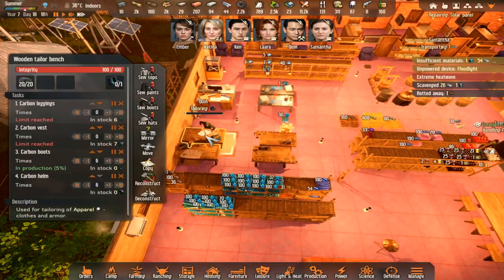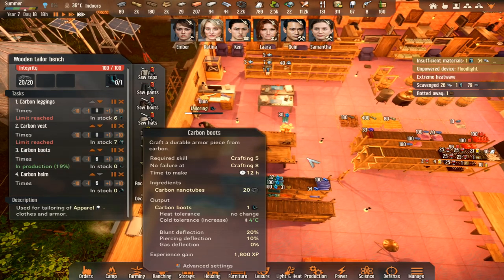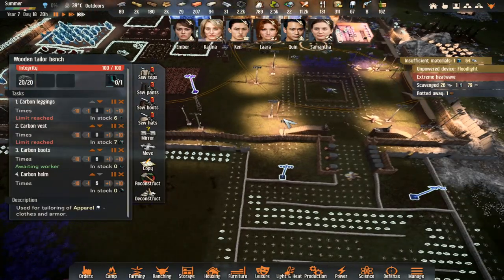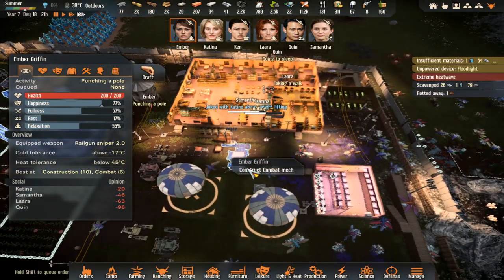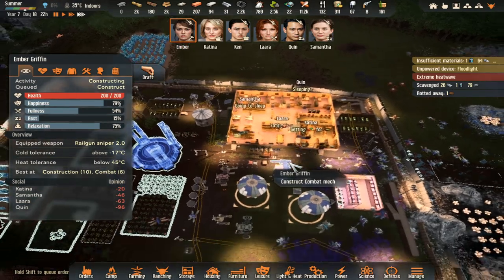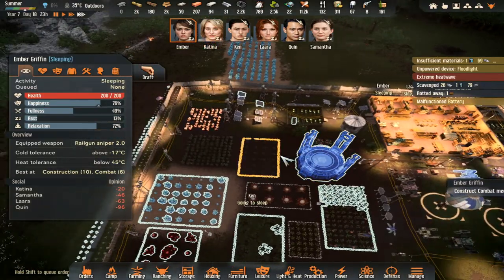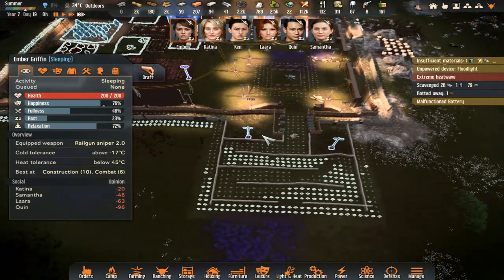Quinn, keep this going - carbon boots. We're getting through and then we can give them all nice new uniforms. For carbon nanotubes at the minute. Ember, you can go and construct the traps. Now she's going to sleep. We've got that door in here which is what I wanted. Now we can work on these two lights to light this area up more for them.